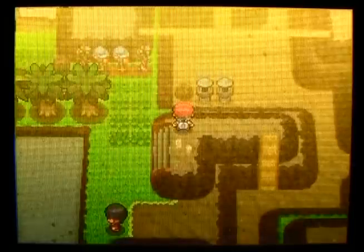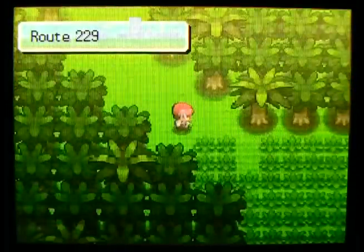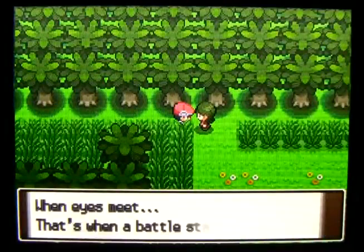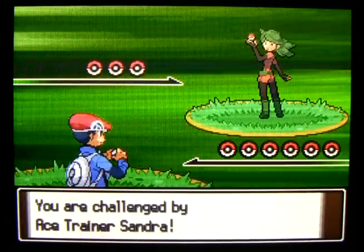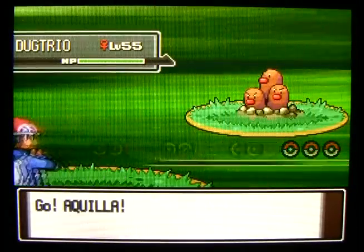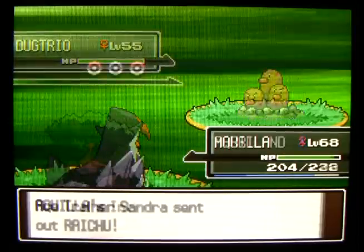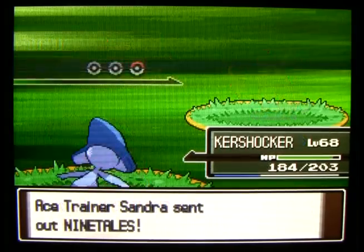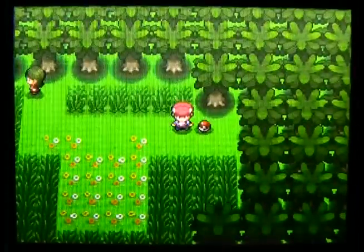We've seen just about everything on Route 228, so let's head south to Route 229, which looks even more like a jungle - kind of cool. Here's a trainer with a Dugtrio on her team, only level 55, so they are gradually weakening as you move along. A Raichu at only level 54 and a Ninetales at level 54 as well.